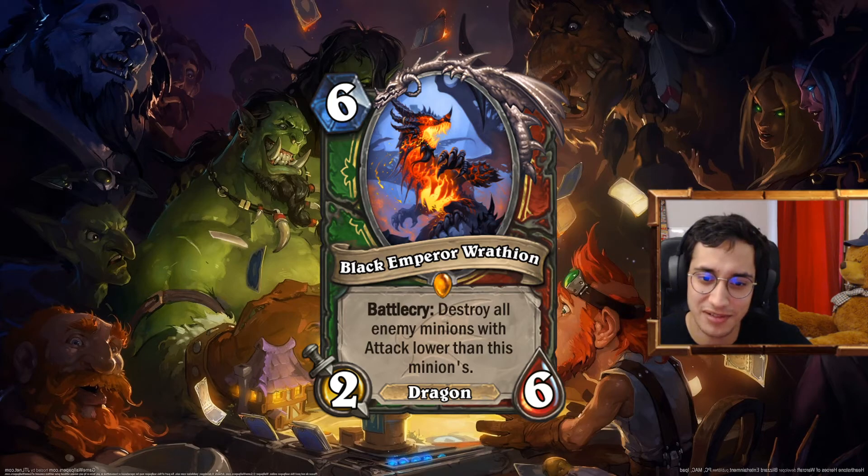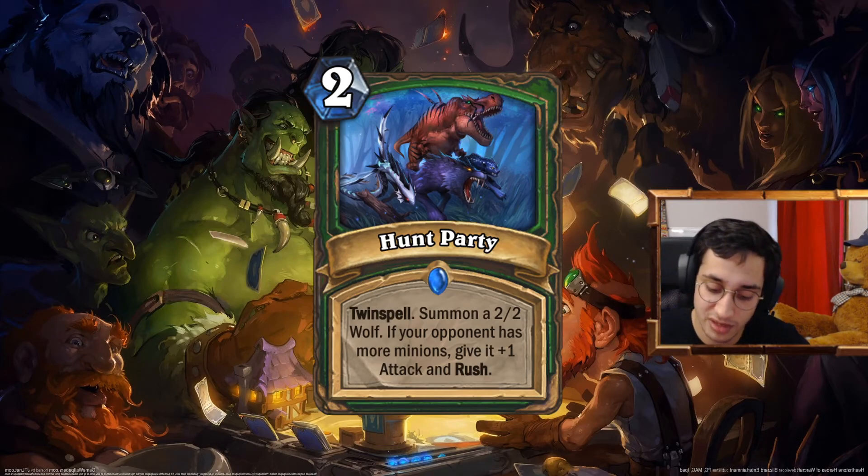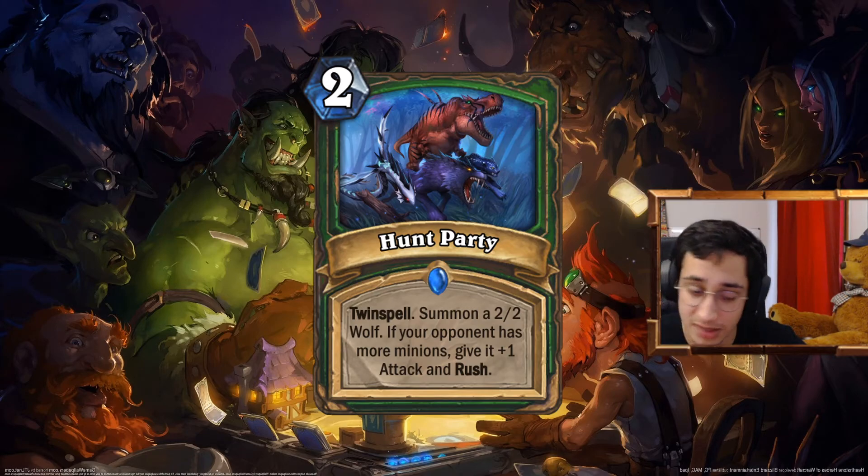Hand Party. 2 mana spell, twin spell. Summon a 3-2 wolf beast. If your opponent has more minions, give it plus 1 attack and Rush. So it's like the same effect applied to Spreading Plague. Basically it's a tool for Hunter to keep the board consistently. Use the first part — if your opponent has more minions, you have a 3-2 with Rush, which is pretty good. Two mana deals 3 damage essentially, or even if you manage to keep the 3-2, that's okay. I wanted a twin spell for Beast Hunter specifically to still have something in hand if you don't have the Buzzard. Because in Beast Hunter today, if you don't have Buzzard, you don't do anything. By doing this you at least have some other stuff to do.